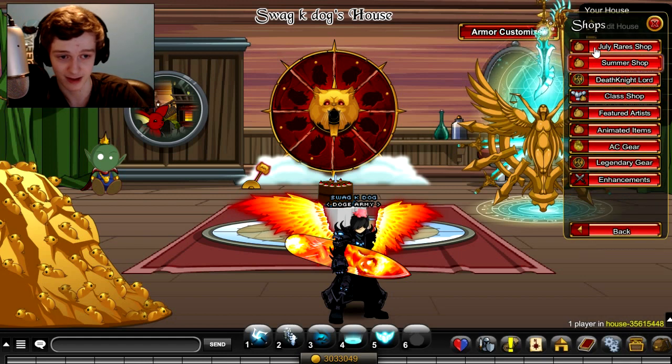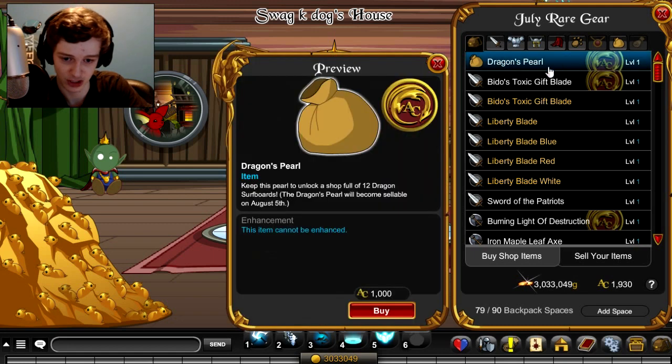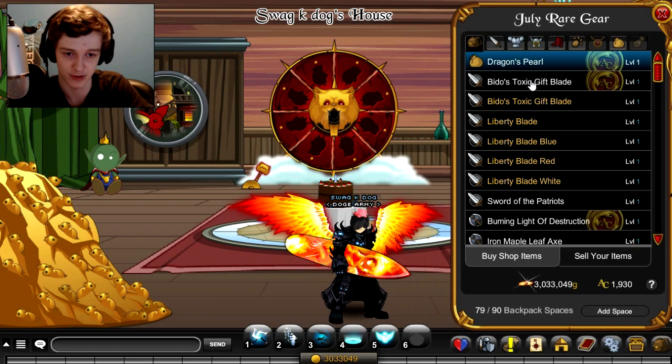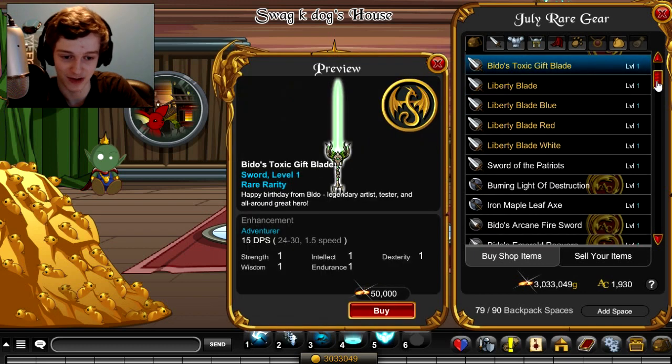It's not like its own shop or anything. It's actually in the July Rares. You can also find the dragon pearl in July Rares — that's for the surfboards in the dragon pearl shop — but there's a bunch of new items in it. I'll show you all the items here.